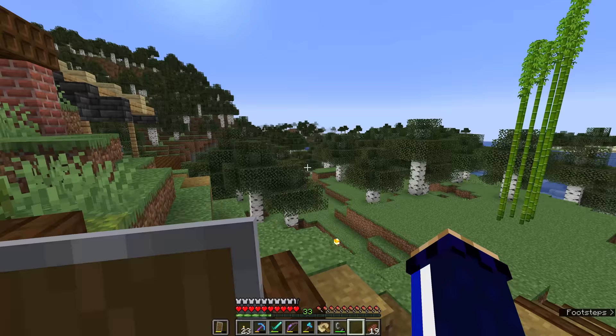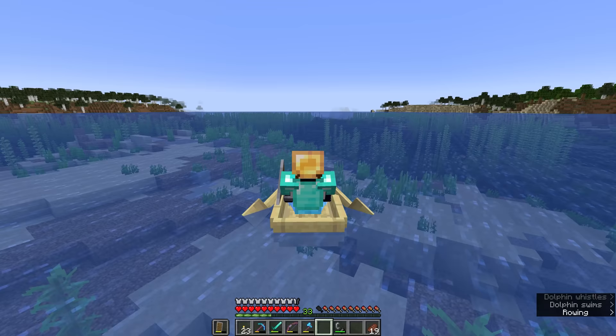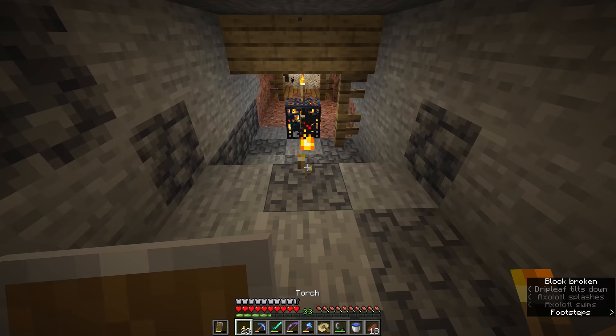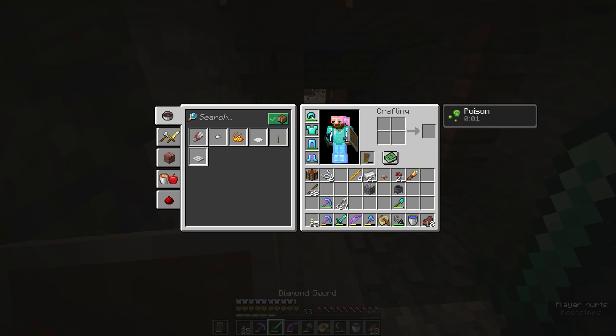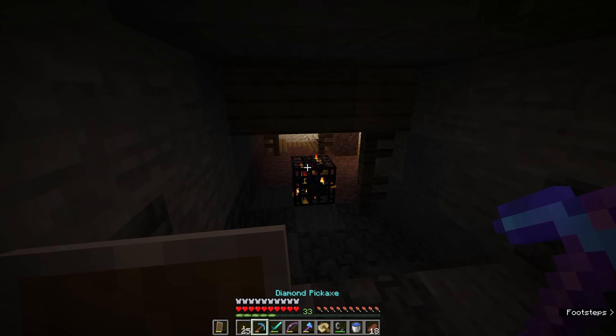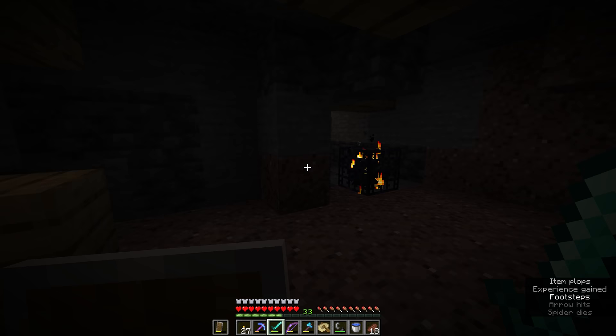Back in the overworld, we need to track down a few more spiders, because there's a lot more we can do with fermented spider eyes than just brew potions of weakness. I know where we can go to get a guarantee of some spider eyes — it's back to the lush cave abandoned mineshaft, where we're going to take out some torches and a cave spider spawns immediately. We're going to make sure the area around here isn't quite so well lit just so the spiders have a chance at spawning. One of these days we'll definitely come back here and turn this into a full-scale mob farm for XP.